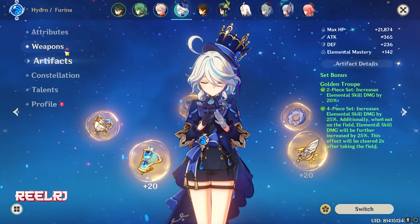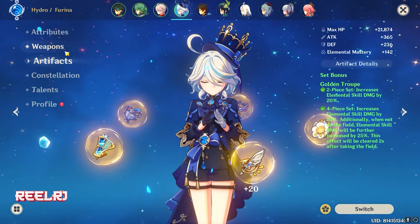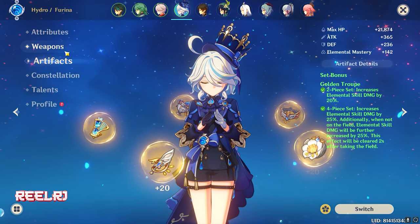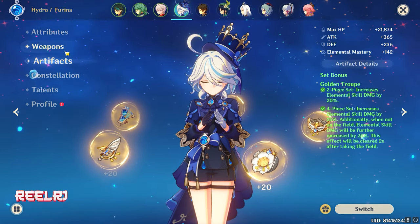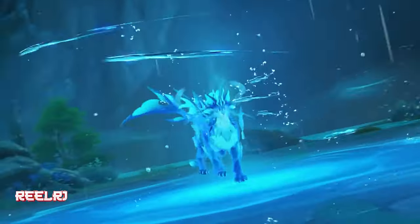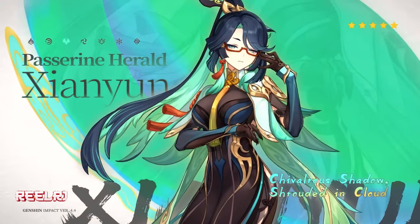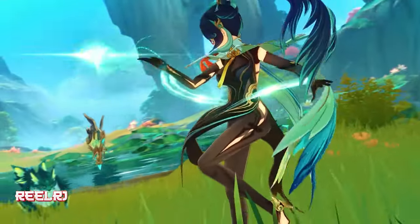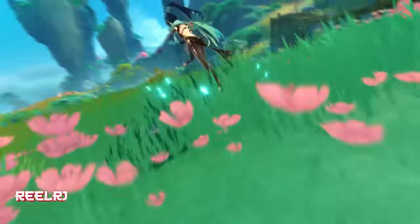That's my top five five-star weapon list for Shianian. To quickly revise: number five is Kagura's Verity, number four is Lost Prayer to the Sacred Winds, number three is Cashflow Supervision, number two is Skyward Atlas, and number one is Crane's Echoing Call. I'm also going to make a video on the four-star weapons for Shianian, so stay tuned. If you liked this video, hit the like button and share your thoughts about Shianian and her weapons in the comments. See you in the next video — bye bye, take care.